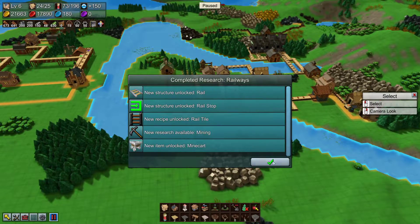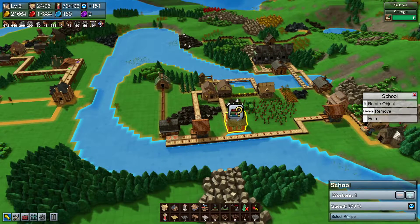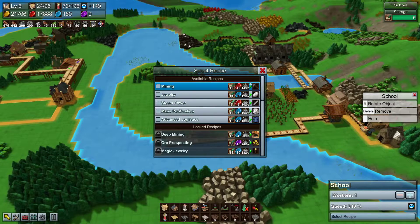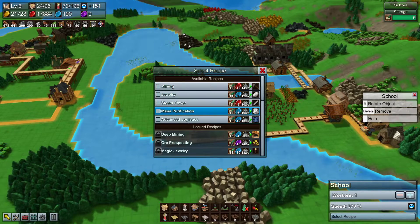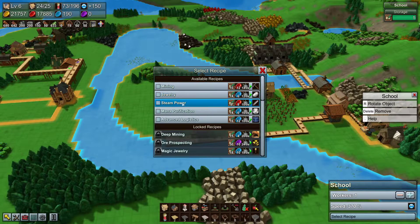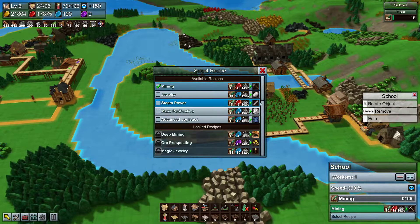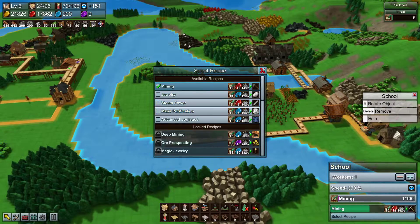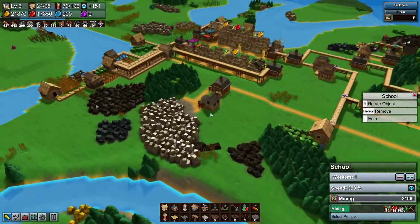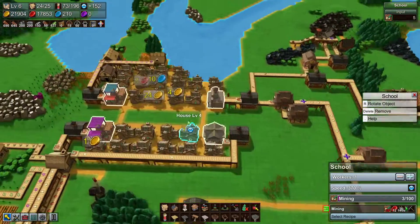And there's our railways — railways are great for taking large amounts of resources around, especially if you're using a packager. I'm going to skip over the mining for now and go straight to mana purification. Actually, mining is kind of important. We'll go with mining and skip over steam power and jewellery to get to mana purification.